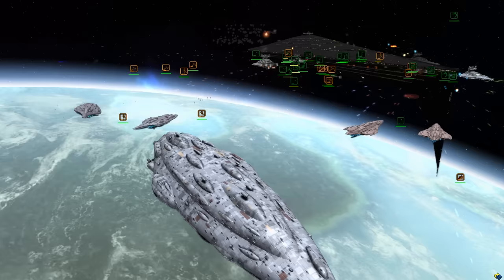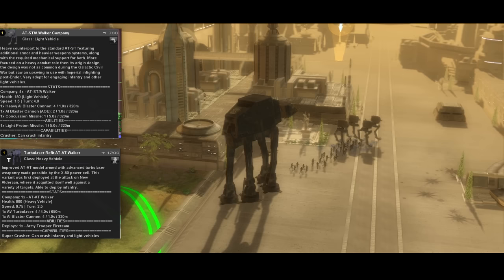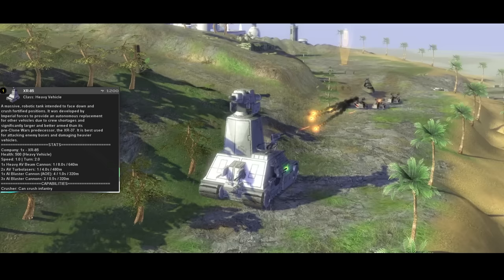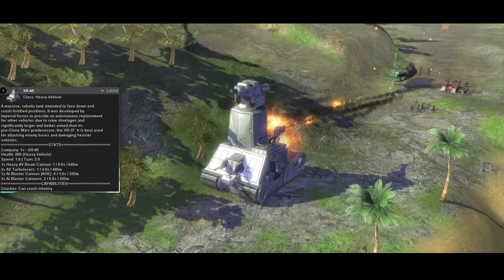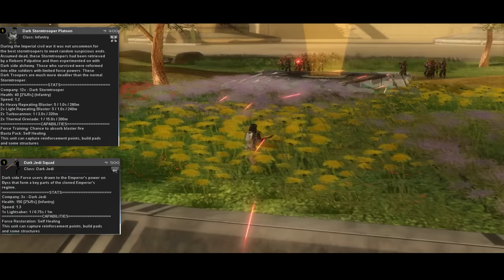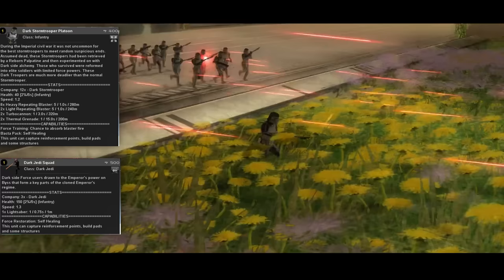Ground also comes with some new toys in Palpatine's Dark Empire. The AT-ST and AT-AT get upgraded versions for the rest of the game: the AT-ST-A, which has more health and damage, and the Turbolaser AT-AT, which has a much longer range and splash damage on its main cannons — these are incredibly powerful right now and are getting a nerf in the next patch. The A5 Juggernaut gets replaced with the XR-85 Tank Droid, a giant treaded vehicle with a primary cannon able to do massive damage to a single target, though it's not quite as fast as the A5. Barracks on the capital world of Byss also get two unique infantry types: Dark Jedi, which aren't the most useful until they get reworks, and very powerful Dark Stormtroopers with repeaters and turbo cannons along with the ability to self-heal. They also have cool black armor, so why wouldn't you use them?